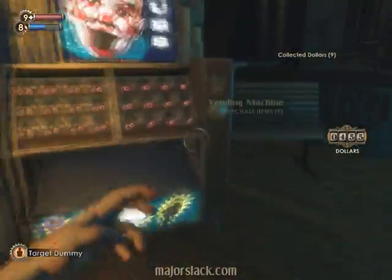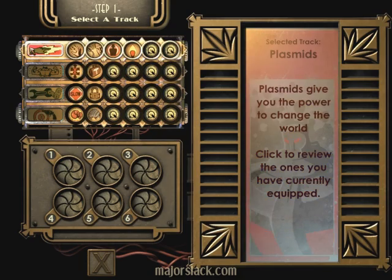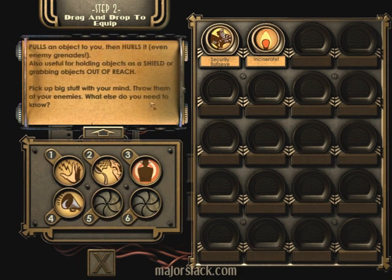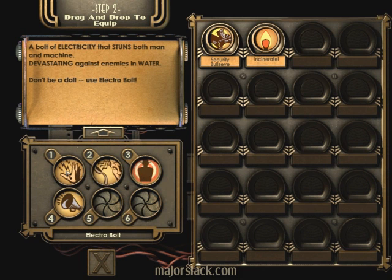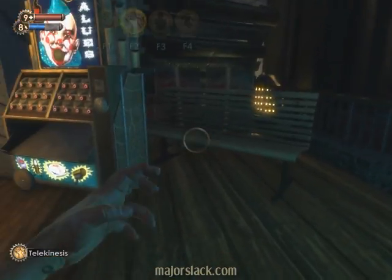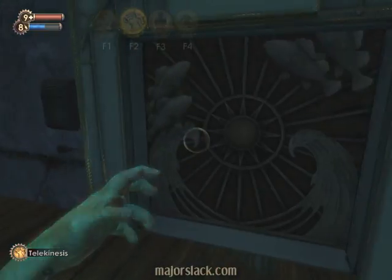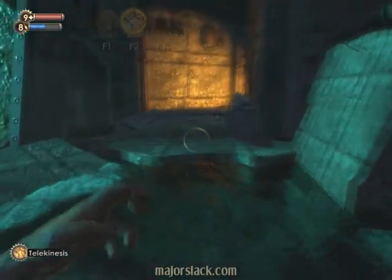Starting with you — nine bucks. Also, I want to rearrange my plasmids, put the Hypnotize Big Daddy plasmid back in slot number four to replace Incinerate. Alright, so the four plasmids I have engaged now are Electrobolt, Telekinesis, Target Dummy, and Hypnotize Big Daddy. I intend on putting that to work if we encounter a Big Daddy — this is for shits and giggles — and possibly we may encounter another Big Daddy and have another fight.